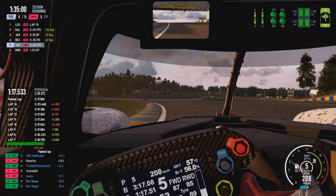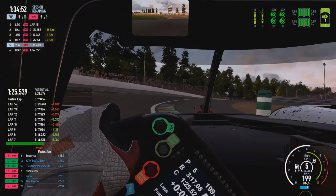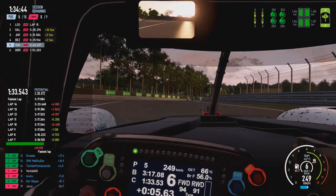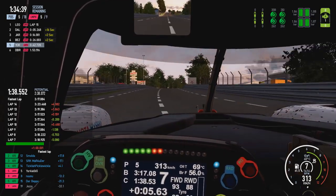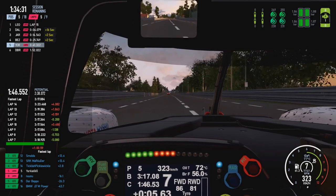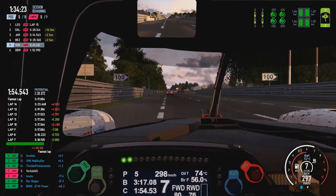Now back out onto the circuit in fifth position. We're now 40 seconds off the back of Leon as he didn't take any tyres in his pit stop - that's why the gap has increased so much. Still about 15 to 17 odd seconds off the back of Berserker, so the gap there hasn't really changed all too much - kind of in and around where it was before he made his pit stop and we entered the pit stop phase.